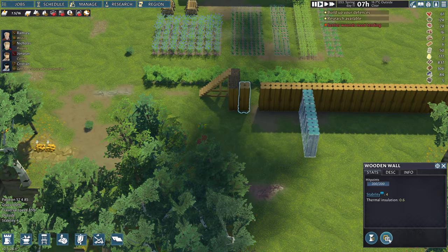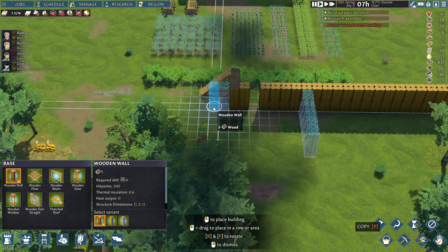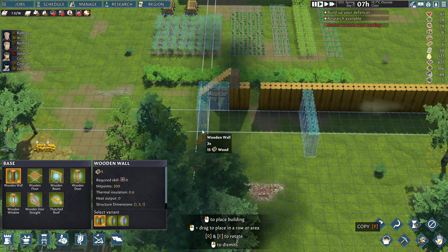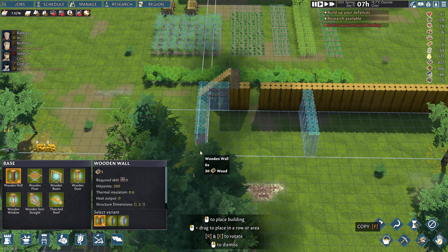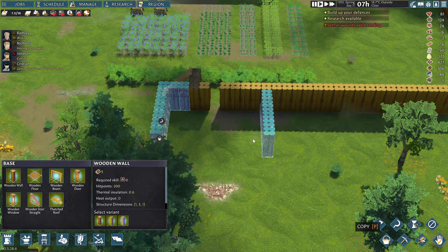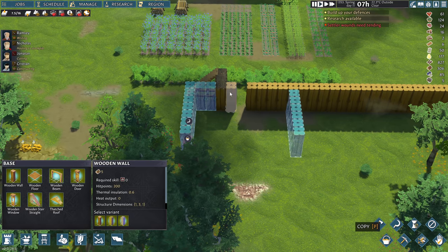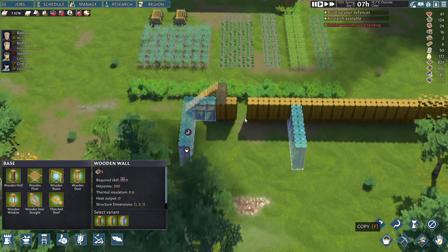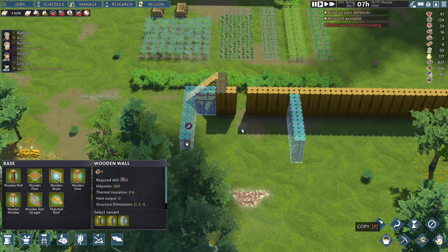The idea here is we'll make one main entrance — everything will try to attack here. Let's go on the other side as well — one, two, three, four. I think I've done that right. This is a little bit wider than I have in my other base, but I think it'll work. Symmetrical kind of. It doesn't quite line up with the front door, but it should be good.